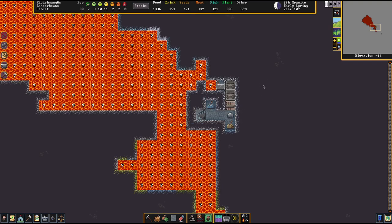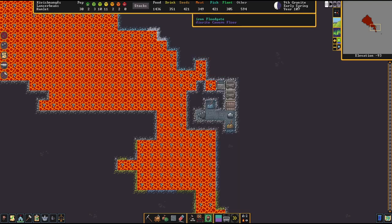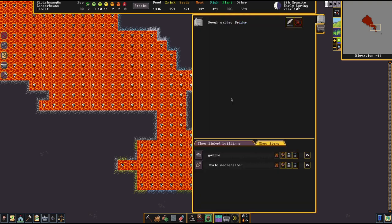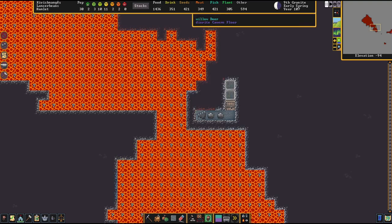I saw on YouTube a guy showing how to do magma buckets, but he's doing it in a weird way — this way works so much better. So I'm just going to show off my system. Here I've got two levers, a floodgate, and a bridge — just a retracting bridge, nothing fancy. And some wooden doors; they don't have to be metal.